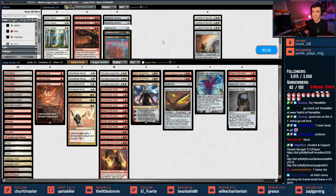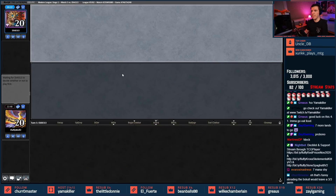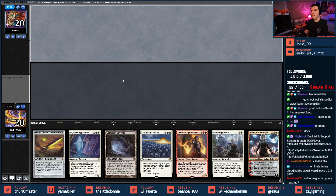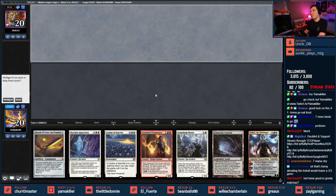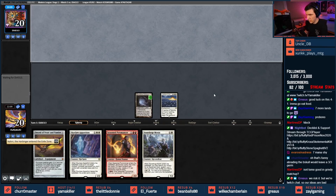My opponent has realized it's me — I guess that's a realization you can have. Alright, we're bringing in Leylines. This Thoughtseize/Inquisition Liliana player is going to get Leylined. This is a very questionable keepable hand — I have all my colors through Gemstone Caverns and I have a Leyline of Sanctity. My opponent kept all seven cards. How deep do we want to go here? Leyline and Gemstone in, ditching Skyclave, trying to hit Seasoned Pyromancer or Stoneforge Mystic.